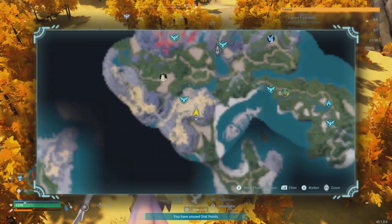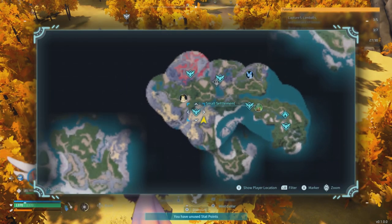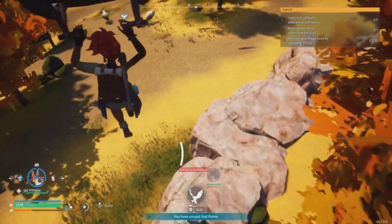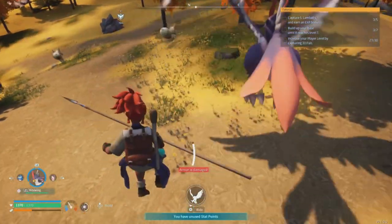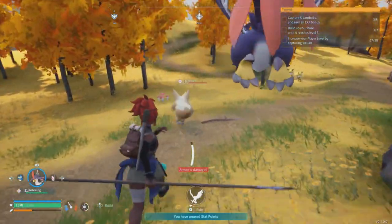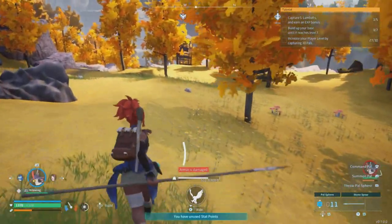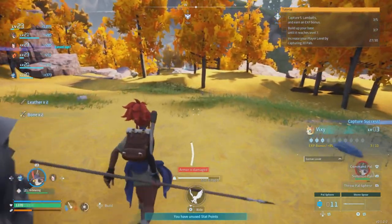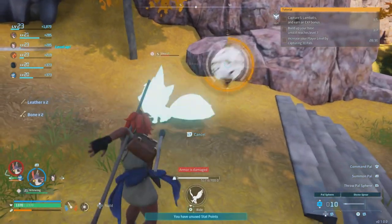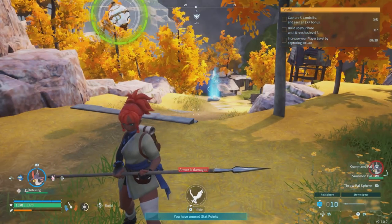Now where do you get Vixies? There are a ton of them not too far from where you first started your adventure, right by the small settlement. Spawn into the small settlement, turn around, come back up the hill, and there are a ton of Vixies over there. If you come to that area and there aren't any, just leave and come back — they'll respawn. Make sure you have pal balls and pal spears ready, and collect four of them.